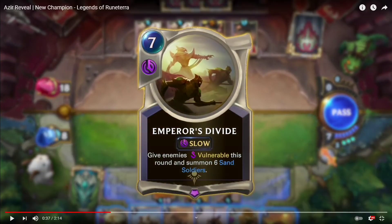Another spell: Emperor's Divide, 7-cost. This is his ultimate from League of Legends. It gives enemies vulnerable this round and summons six sand soldiers. Six sand soldiers! He has a lot of support, so he is easily levelable.